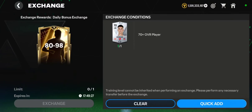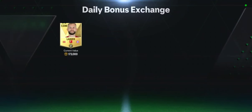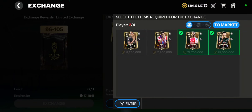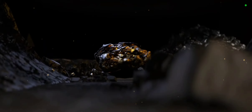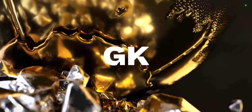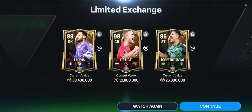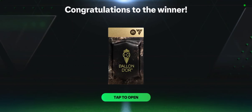Let's start with this daily bonus exchange. I love to do this — sometimes you do end up packing a walkout. Never mind, not a walkout this time. Then we have this daily exchange — let's see. Okay, it's a walkout! French — Yoris Hugo is what we pack, along with Delict and Firmino.